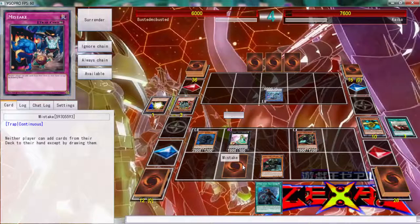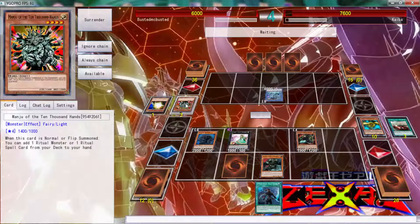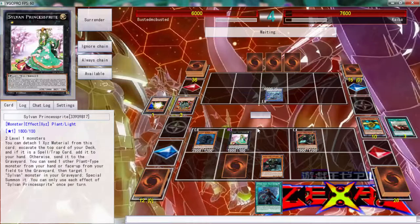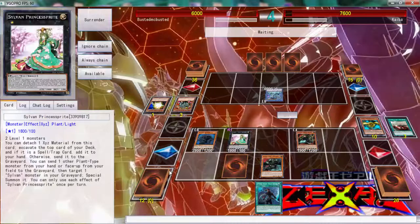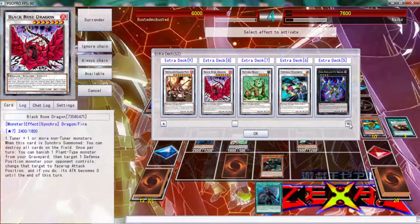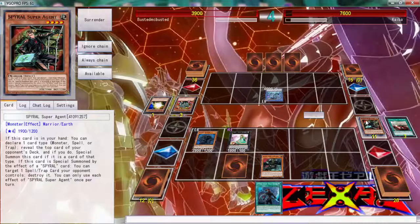Hopefully he gets another monster on the board, because then we'll know we need three cards on the board - we can't push over this. We might end up losing here folks. If he can leave three cards on the board we're good. He's gonna go after my Agent. There's no reason - I don't play Utopic Future, do I? I don't. I was supposed to put it in here - we could have won if we had it.